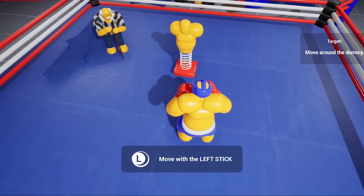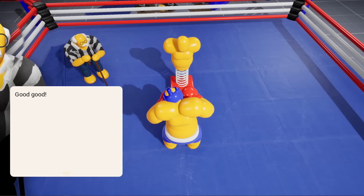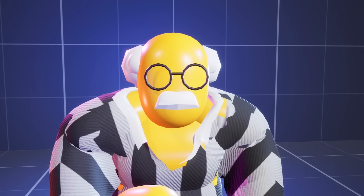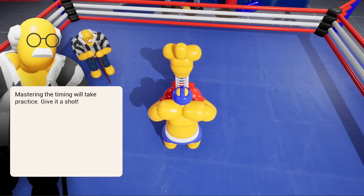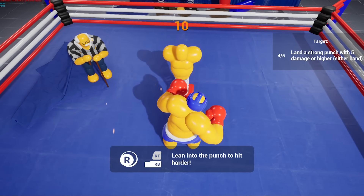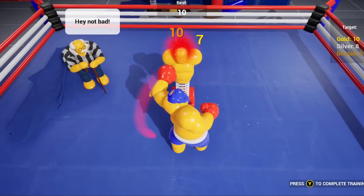I wanted to make sure the tutorial is an enjoyable part of the game and not just a necessary boring chore. A big part of that is giving Coach some personality. Since our characters don't have faces, I figured I could use his glasses as a way of conveying emotions and bringing some life into our old Coach. I'm quite happy with this — it's a bit silly, but I think it adds to the humor of the game. It also took me more than a month to put all of this together, so I figured I owe you guys some explanation for why I've been gone so long.